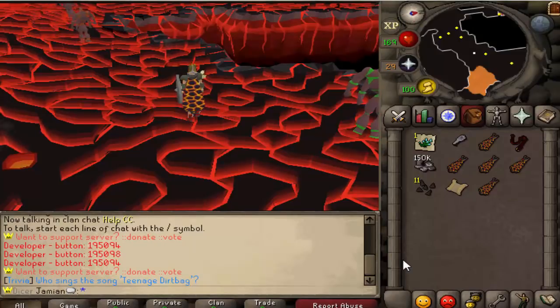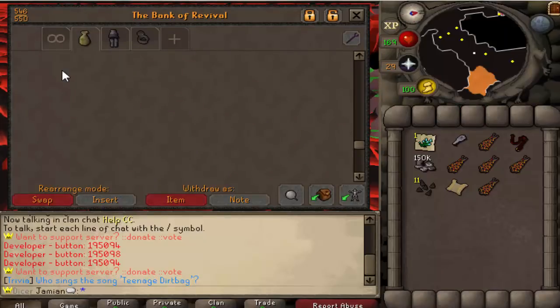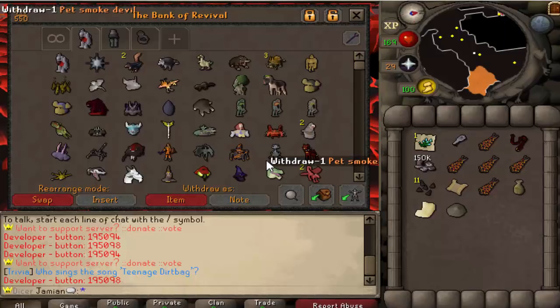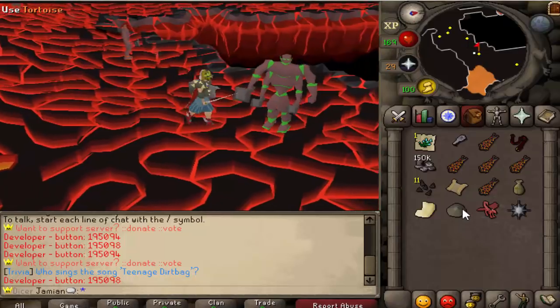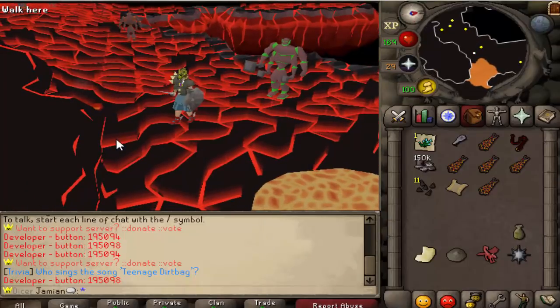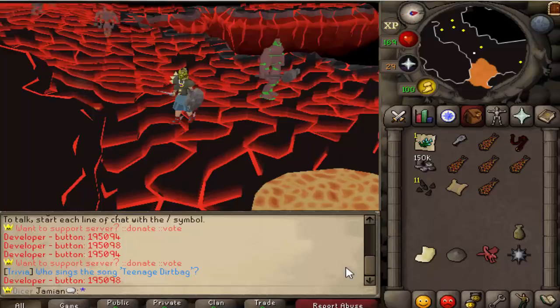Whenever you're thinking of a pet, you've got to have two things. One — you've got to have what is the NPC. What is the pet? That's the most important thing. And then the second part is what is the item that spawns the pet? Now I've seen multiple different servers do pets and there's been a couple different ways. One of the last ones I remember playing, every pet they had was not an item — it was an egg. It was like a blue egg that would say Saradomin, and that's how you'd spawn the pet.